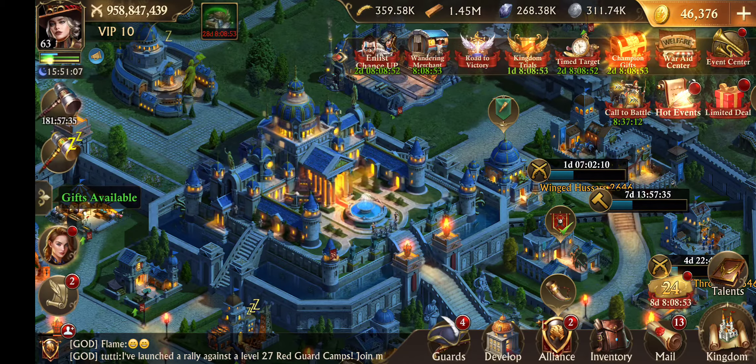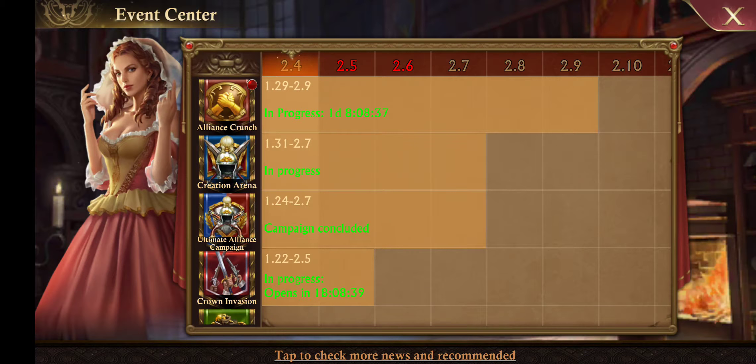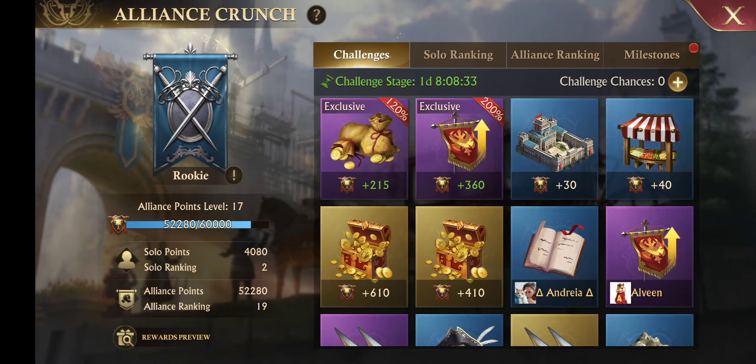G family, today I thought I would do a video on Alliance Crunch. It's one that I hope even some of those in my Alliance who are struggling with it will look at and learn a little bit more about how to get higher scores. So it's been going on now for a couple days. You can find it in your event center — top tab Alliance Crunch. Let me give you a few tips and tricks.